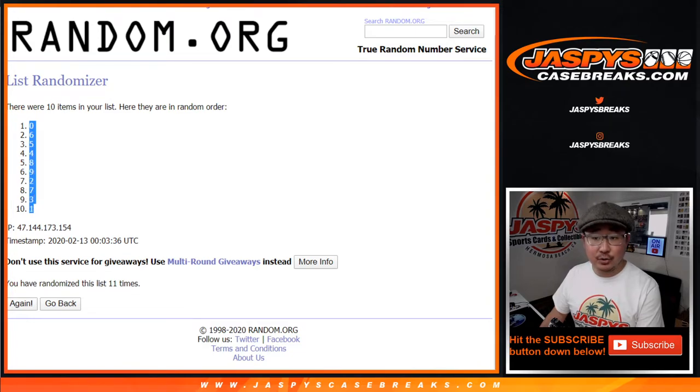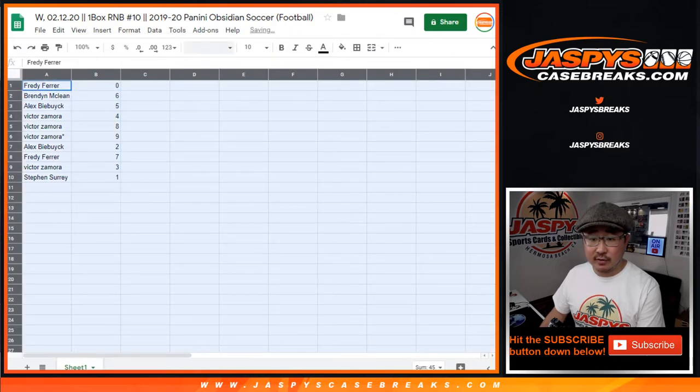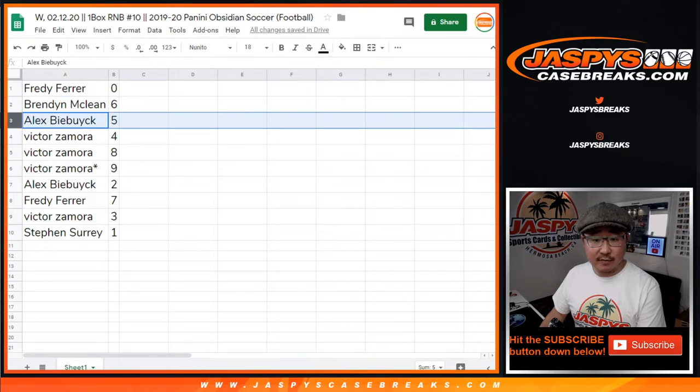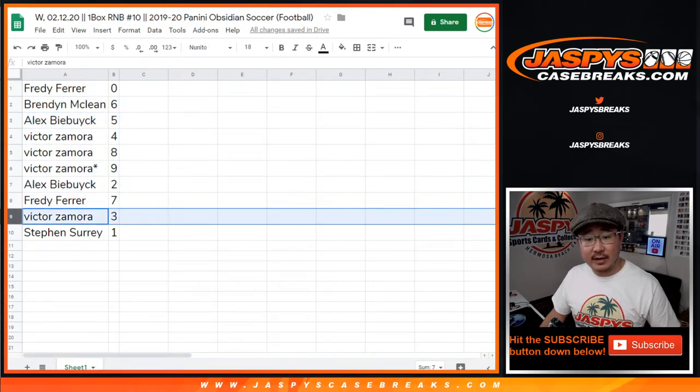SKS, you've got number 1 — you'll get any live 1-of-1s. Brandon, you have 6. Alex with 5. Victor with 4, 8, and 9. Alex with 2. Freddy with 7. And Victor with 3.